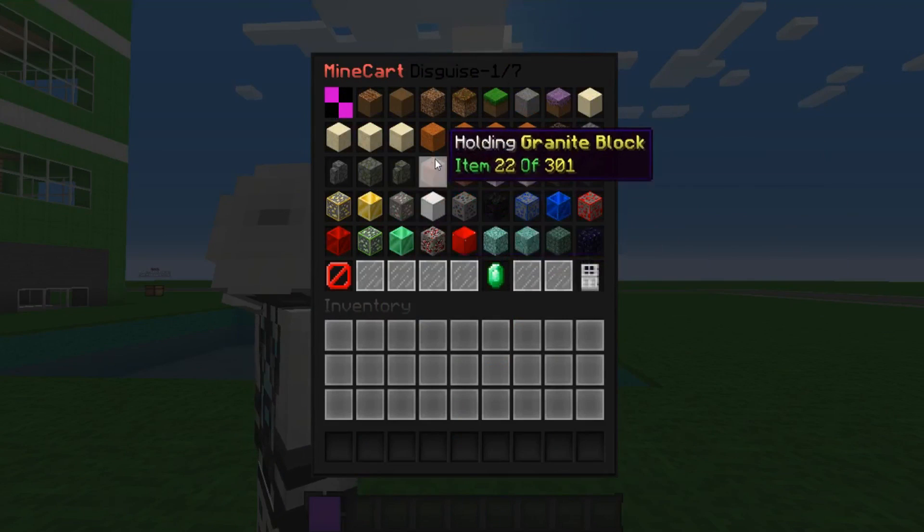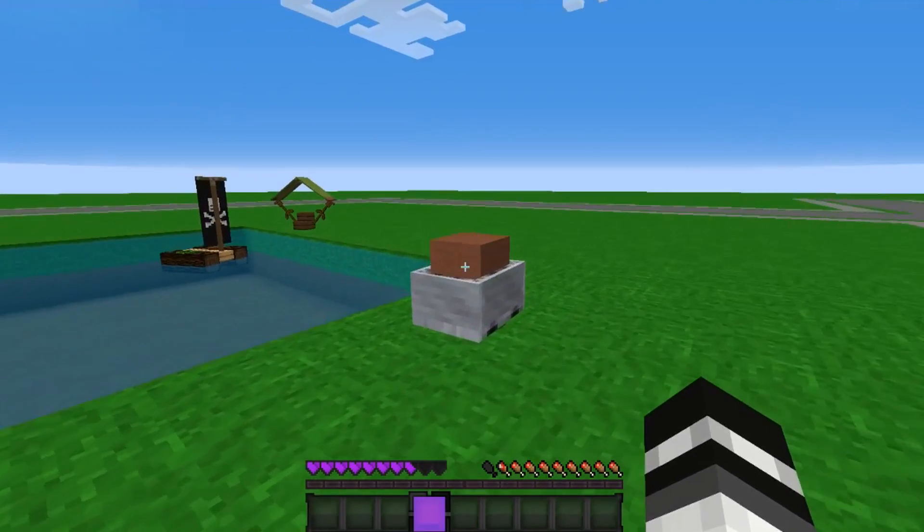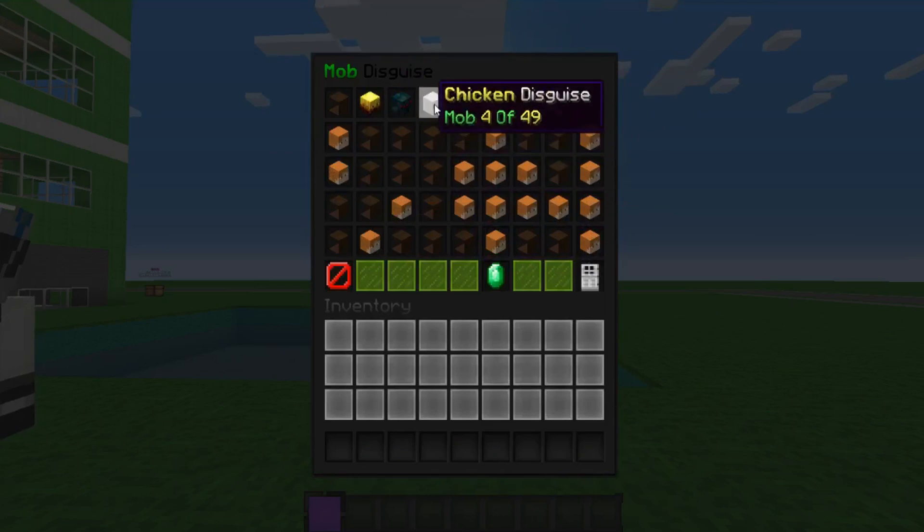Now we're an ender crystal. The minecart disguise actually has seven other pages because you get to choose which item is inside the minecart. That is pretty cool.